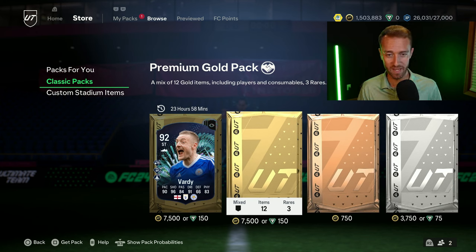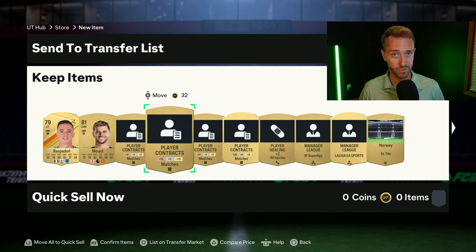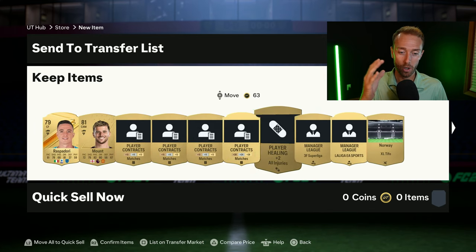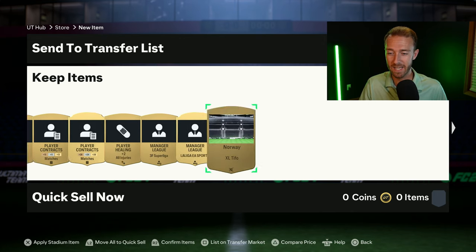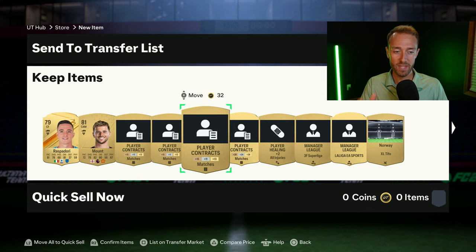There is one caveat this year to FC25 that makes this a bit different. Notice these 7.5k packs include a lot of contracts — contracts are always a big part of these packs. But there are no contracts in FC25, so the actual value and what is in these packs from the start might look a little different. We're really wondering what's going to replace all these contracts in packs. Is it going to be more players? A better weighting for players? Are the packs going to be smaller? Is there going to be more cosmetic items like Tifos? We don't know yet, so we're going to have to wait and see.